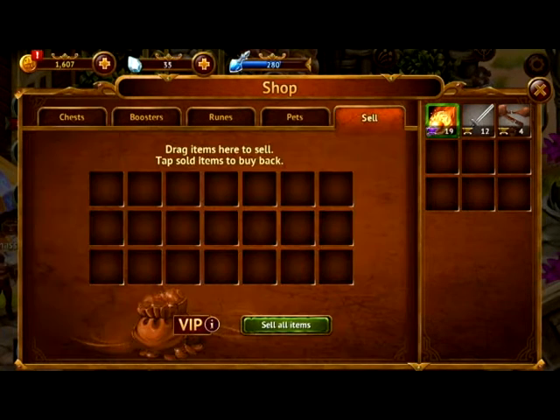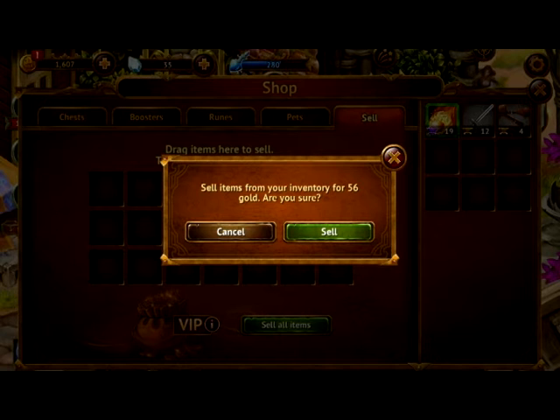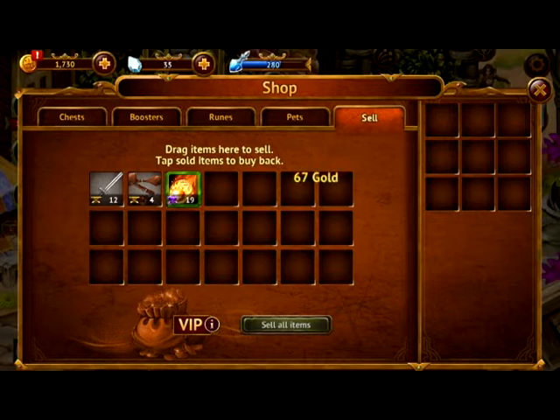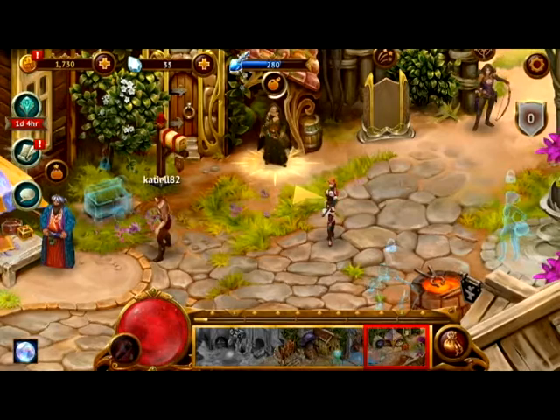This is the shop. In the shop, you can sell your stuff, but it's not always the best thing to do, because you can actually use those items to upgrade other things. So you need to keep room in your bag space.